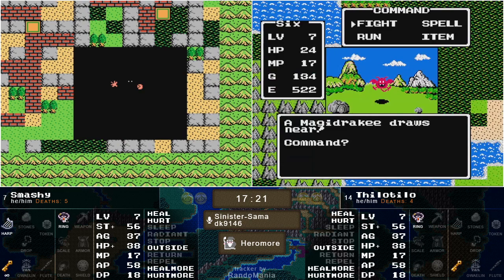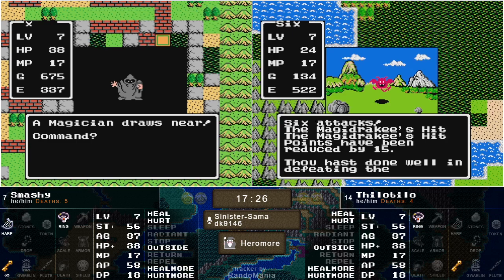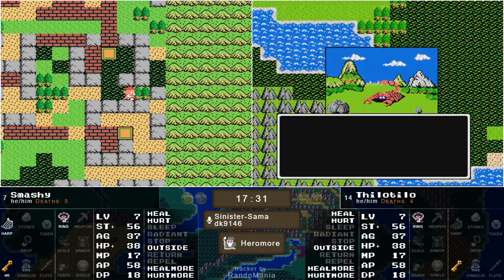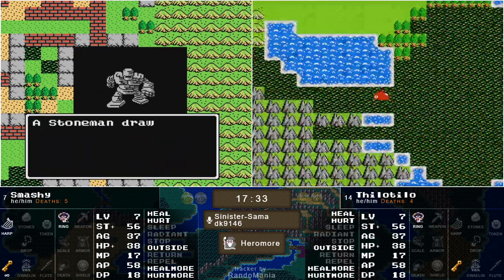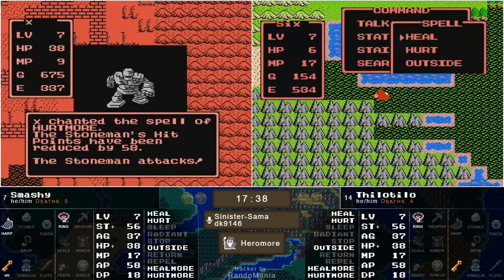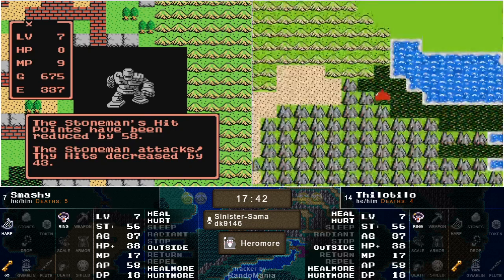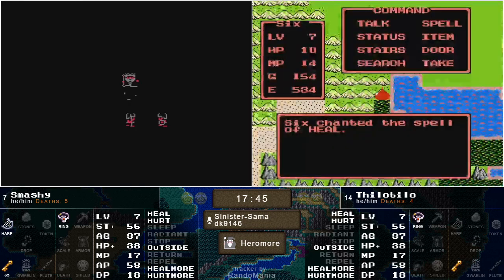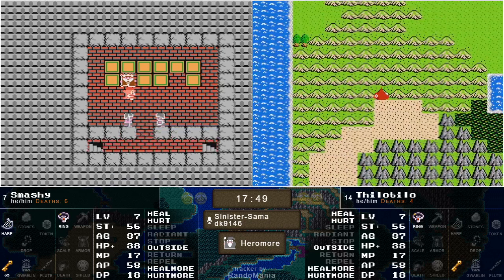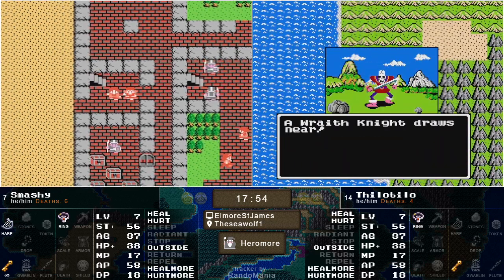Just realized something — that swamp might lead to progress. Absolutely, there's a very good chance it leads to a decent amount. Smashy decides to try and throw a Hurtmore. He landed the first one, but they're just so weak from defense and so low on HP, one shot away from that Stone Man. Unfortunately sent him home — he's going to head back and get some more gold.